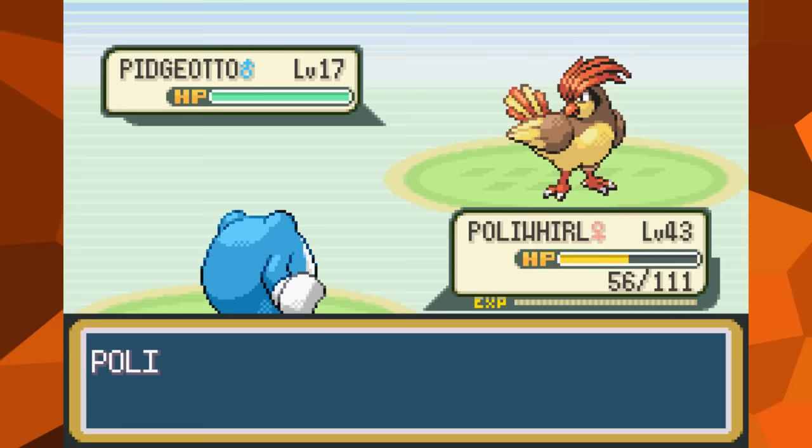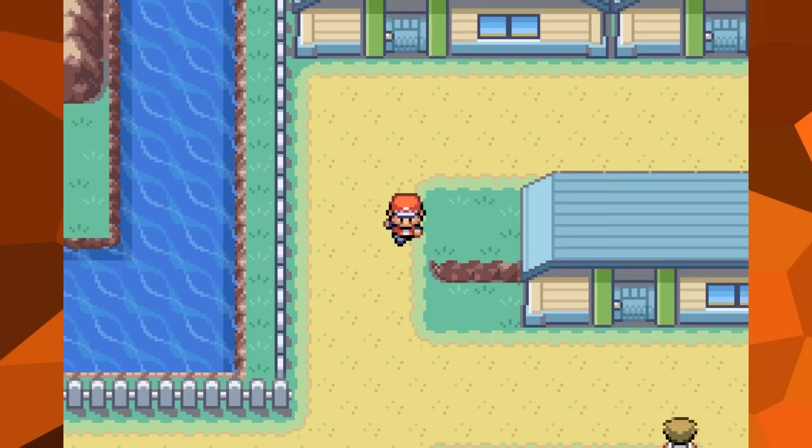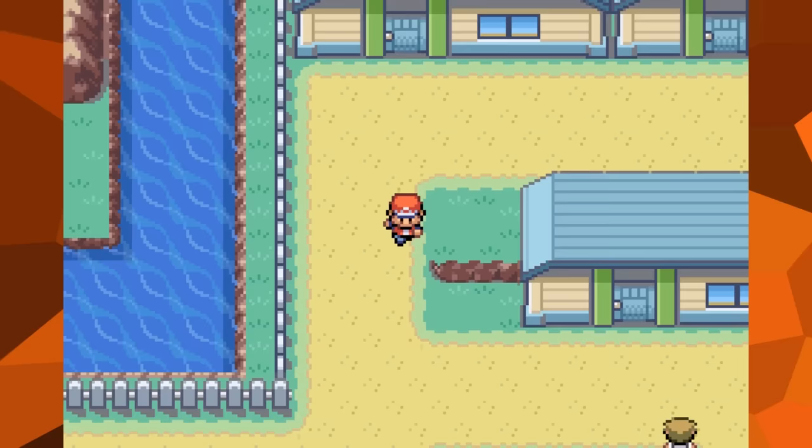This poor Poliwhirl is cursed to eternally have a storm cloud above its head, constantly pelting it with ice. What's even more ironic is the fact that its ability is Damp, which is supposed to stop self-destructing moves from happening. And if you think this trap isn't already bad enough, don't worry — because it's about to get even worse.